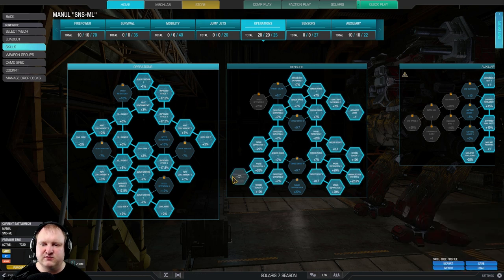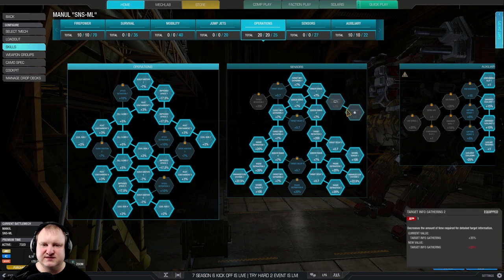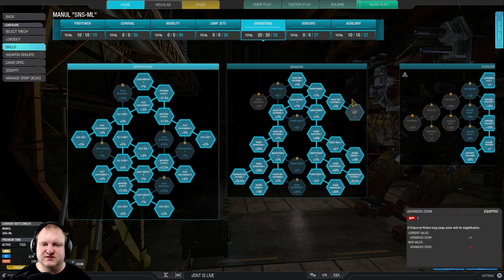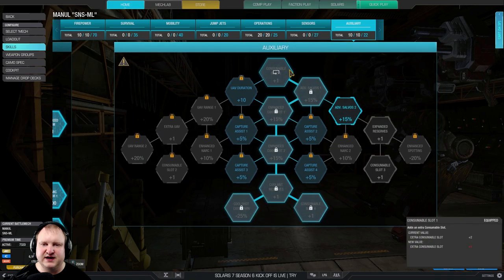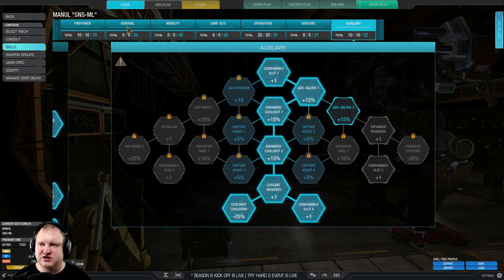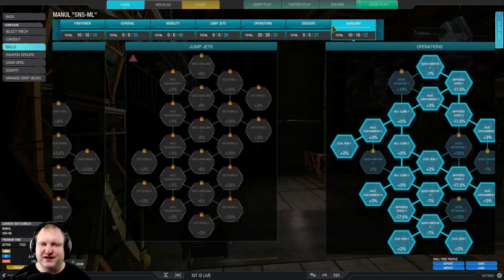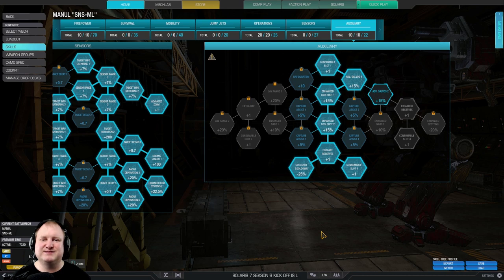Then we go into sensors. As always, we have ECM — enhanced ECM 1 and 2. I also chose to use advanced zoom here. If you don't want that, you can take those two skill points and put one into radar derp and one into the auxiliary tree towards V-duration, or into the firepower tree towards velocity — I'll leave it up to you. I chose to go with double cool shot and cool shot cooldown, because this mech is going to be very hot, so you need all the cooling you can get. That's enough about the build — let's take this thing to a dropship.